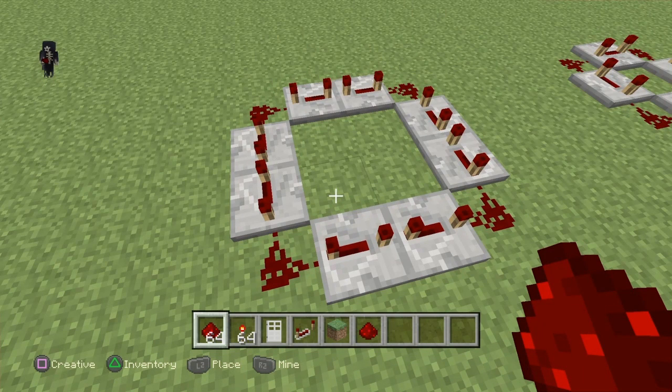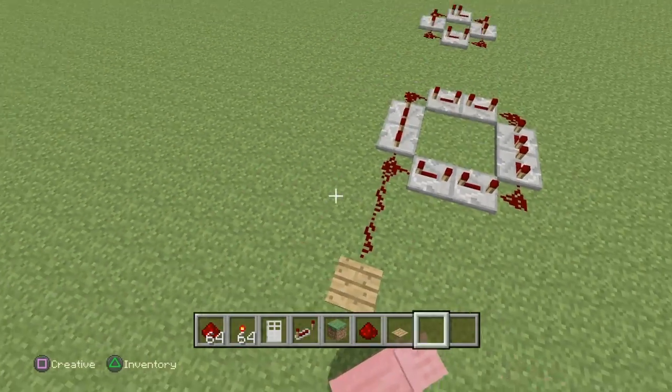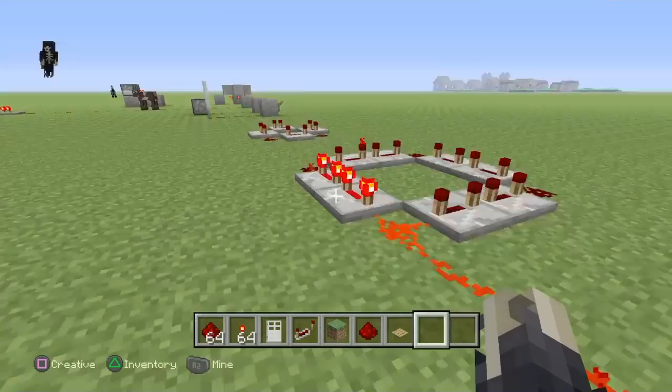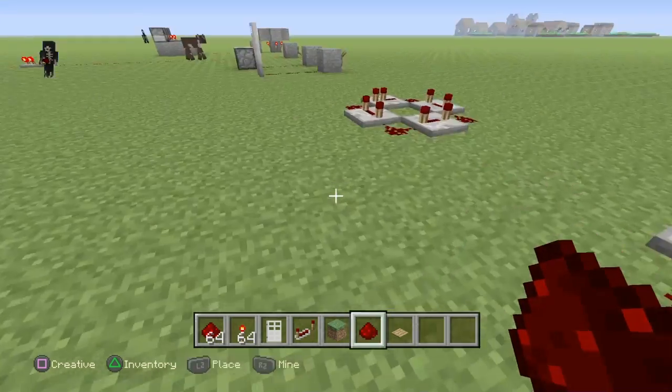Have you ever wanted to build an automatic defense system? What you can do is essentially link this up, hit the button and it could start firing arrows left, right and center at enemies. Just turn it off there we go.